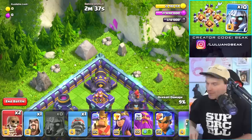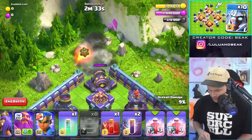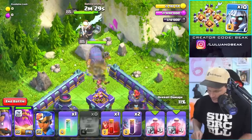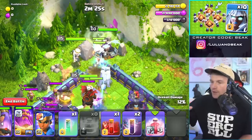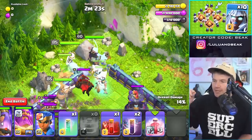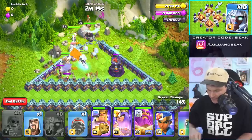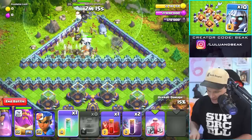Remember you've got to use both of those recall spells to pick them up. Let's open the wall here — drop your first three heroes: king, queen, and then warden. Drop the smaller of your two recall spells, like the one that just had one titan in it. Drop that second wall breaker as well — that's going to get us through.